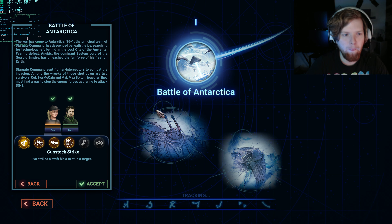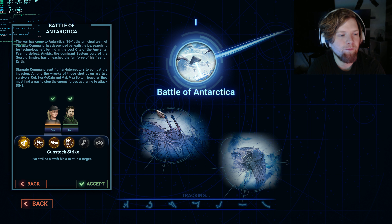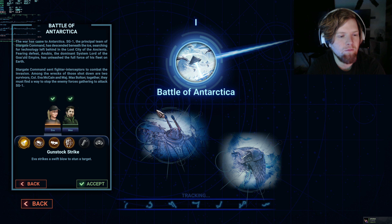The war has come to Antarctica. SG-1, the principal team of Stargate Command, has descended beneath the ice, searching for technology left behind in the lost city of the ancients. Fearing defeat, Anubis, the dominant system lord of the Goa'uld Empire, has unleashed the full force of his fleet on Earth. Stargate Command sent fighter interceptors to combat the invasion. Among the wrecks of those shot down are two survivors, Colonel Evo McCain and Major Max Bolton. Together, they must find a way to stop the enemy forces gathering to attack SG-1.